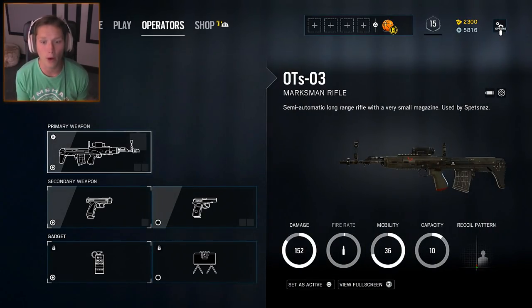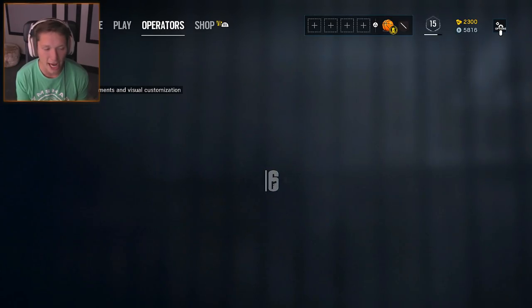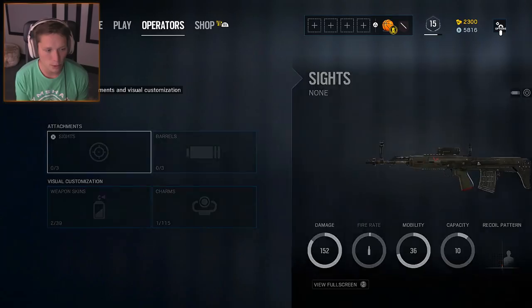He's only got one primary weapon: the marksman rifle. The OTS-03 is a semi-automatic long-range rifle with a very small magazine, used by Spetsnaz. Alright, we're going to go ahead and select that. What should we put on it for sights?